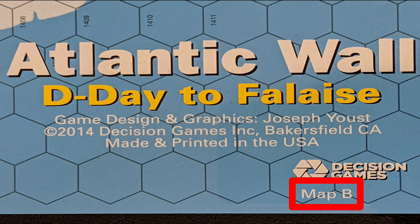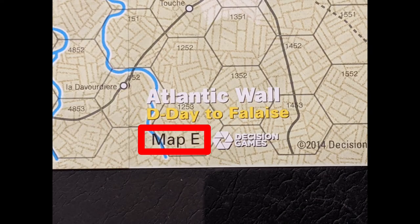Here is the identifier for map B, found on its western edge. And here is the identifier for map E, found in its southwest corner.